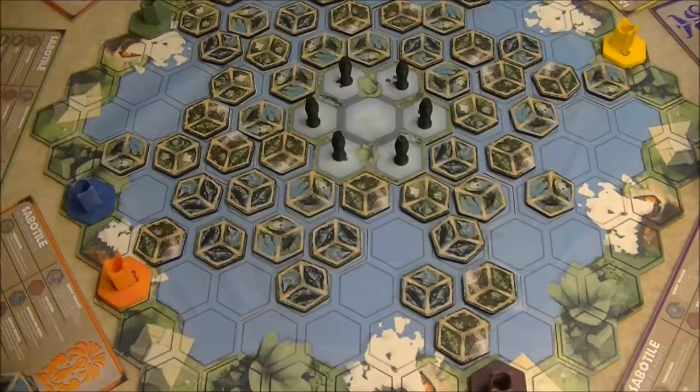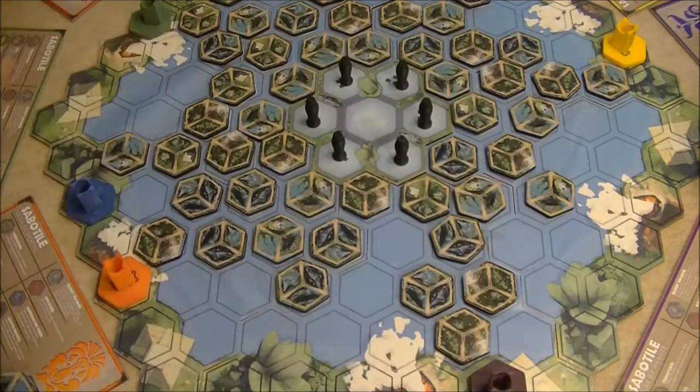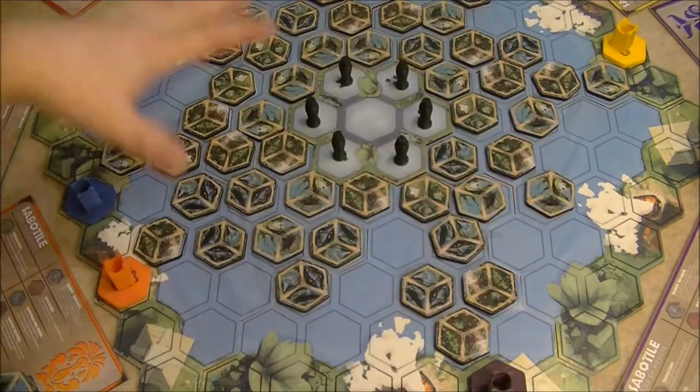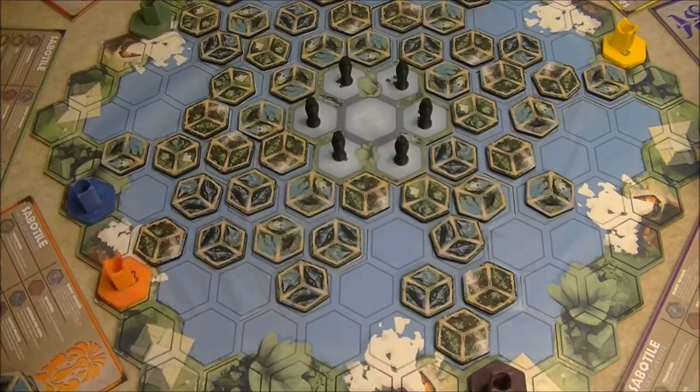Here I have a prototype version of Sabbatile: Isles of Hexote set up for six players. Before we get into gameplay, let me quickly talk about the components and setup. First, we have a modular board that forms the area where all the other tiles are placed, and you can see the different spaces marked out by these hexes.